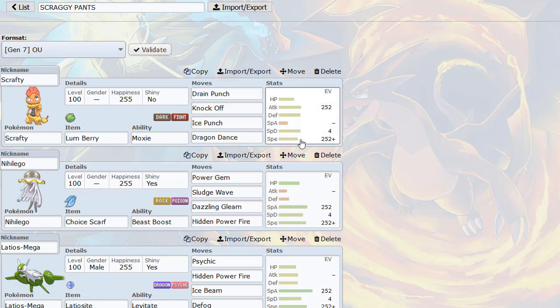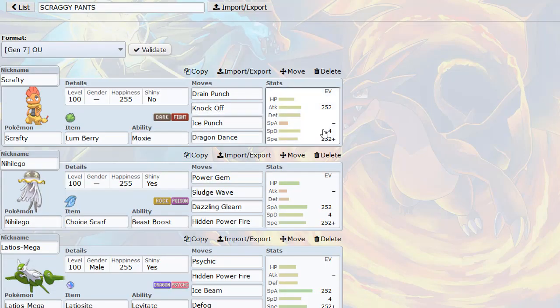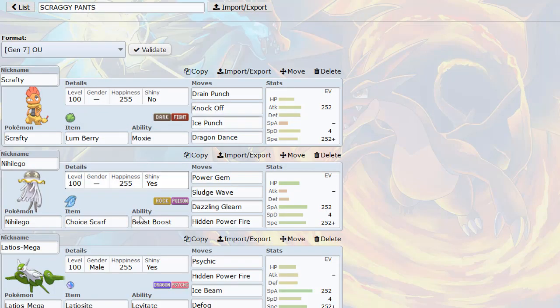We're rocking Jolly Nature so that we can actually outrun Latias and Latios and things like that after a Dragon Dance. Its speed is not amazing, but after like a Dragon Dance or two it really gets going after you start knocking out stuff with the Moxie boosts.